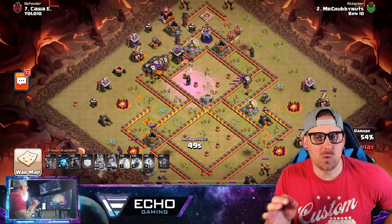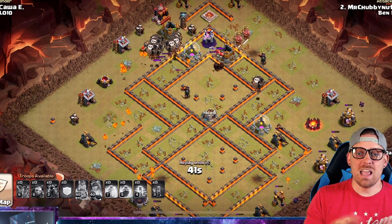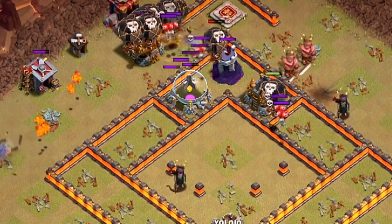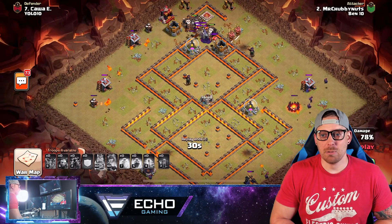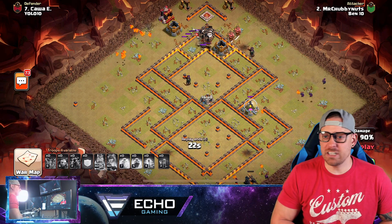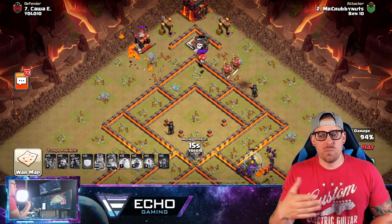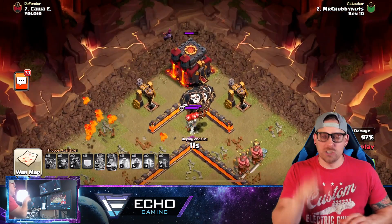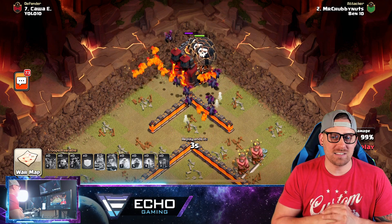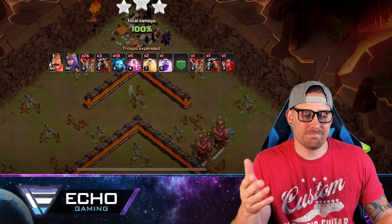That is a textbook way to take down a Queen with Sui Heroes — your heroes can't do it themselves since the Queen will be nestled inside the base. So use rage, skeleton spell, and maybe one of your Hounds popping on top. If you really want to play it safe, you can even freeze the Queen. This one pulled in a triple. Which do you prefer: an attack where heroes are not a key component, or something like a Queen Charge where the Queen has massive value? It depends on your Queen's level and the base you're attacking.